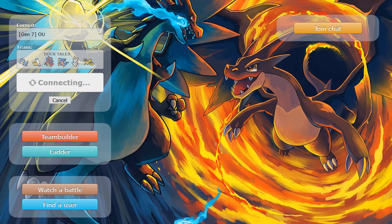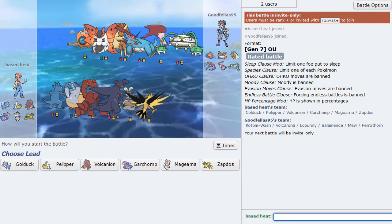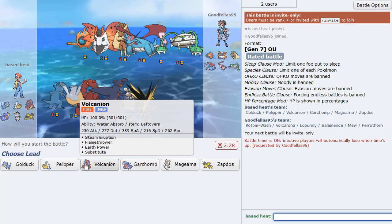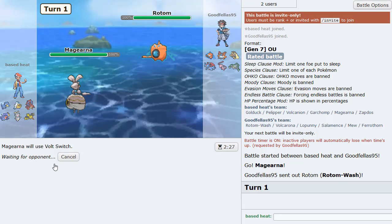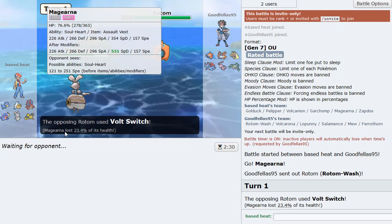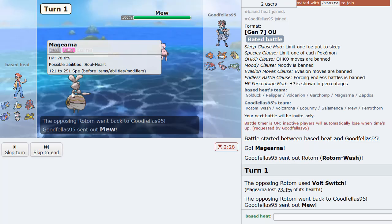Let's grab another game and see how we do once again. We've got Ferrothorn, Volcarona, Rotom-W, Salamence — a bunch of threats. I might just lead Volcanion, but he could lead Rotom which is a threat. Magearna's not a bad lead though — I could probably just Volt Switch. He doesn't have any electric immunity so that's something I can do. He Volt Switches too, that's perfectly fine. If he goes Ferrothorn, I go Volcanion and get off a sub — that'll be fantastic for us.